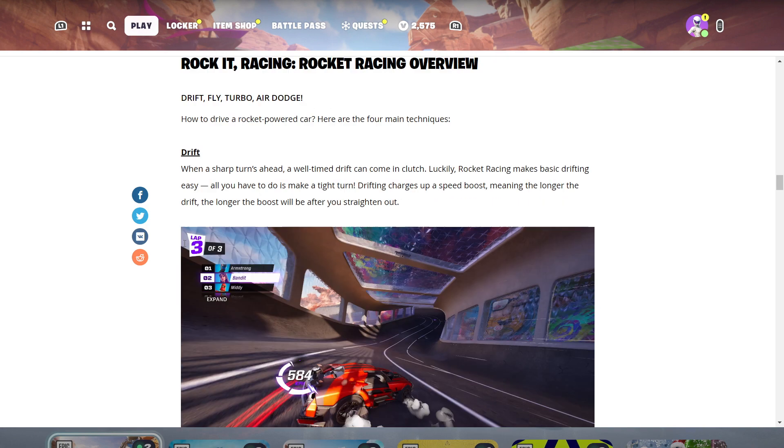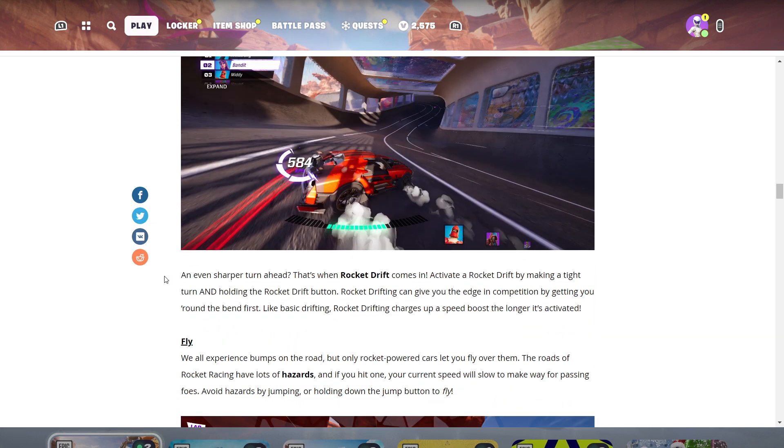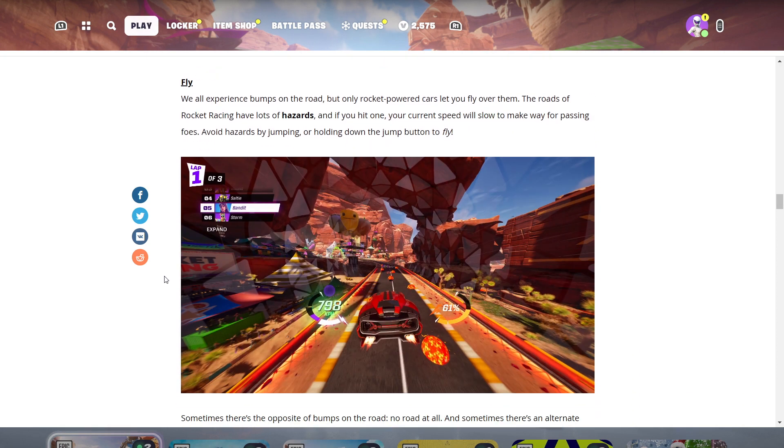Here are the four main techniques. Drift: when a sharp turn is ahead, a well-timed drift can come in clutch. All you have to do is make a tight turn — drifting charges up a speed boost, meaning the longer you drift the longer the boost will be after you straighten out. For even sharper turns, use a rocket drift by making a tight turn and holding the rocket drift button. Rocket drifting can give you the edge by getting you around the bend first, and it also charges up a speed boost.